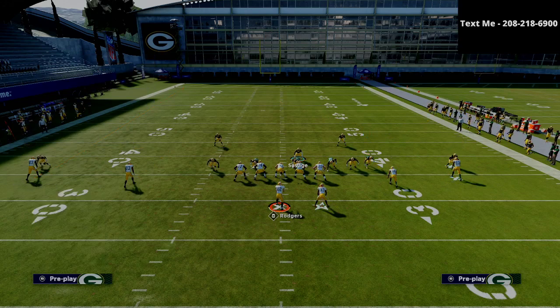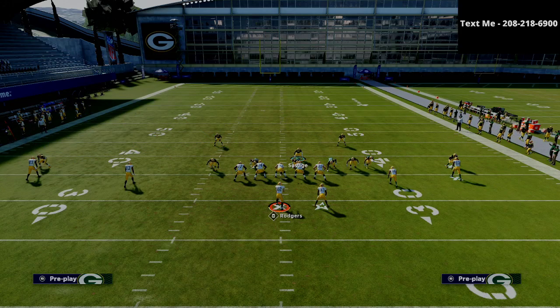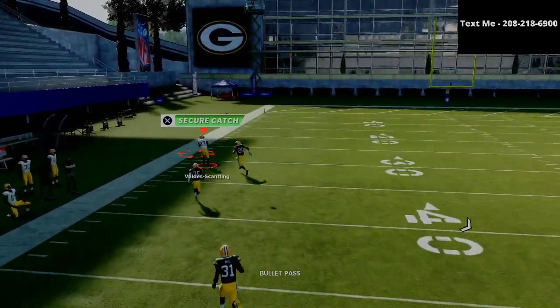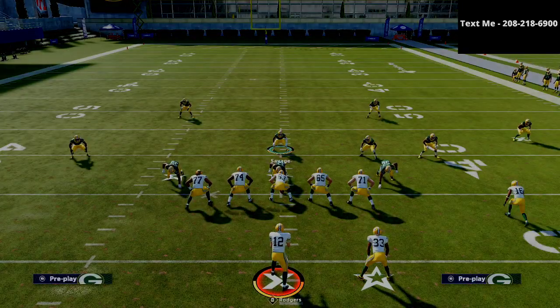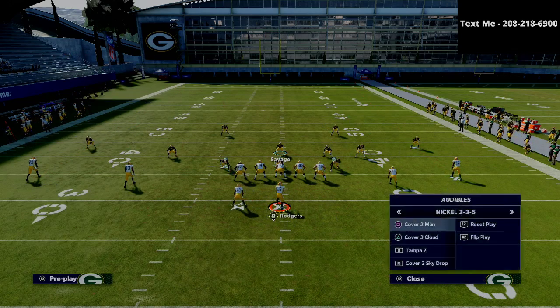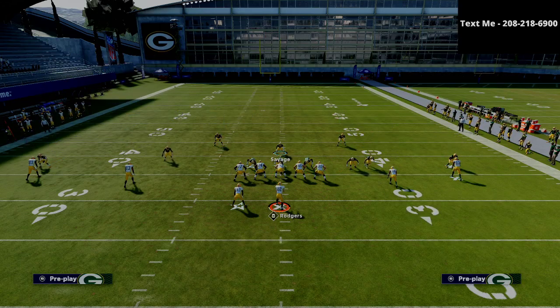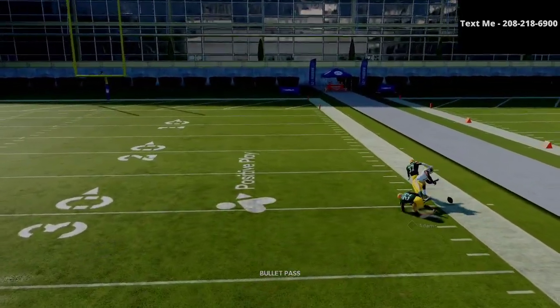Watch this fade route to the slot receiver. We're going to create a cover 2 with a deep half on that side. You can see that if I pass to the left side there's a window to hit number 83 on that route — really obviously open. However, if I flip the play and run that same route combination to the short side, watch what happens: that route is not open at all. There's no window to throw it.